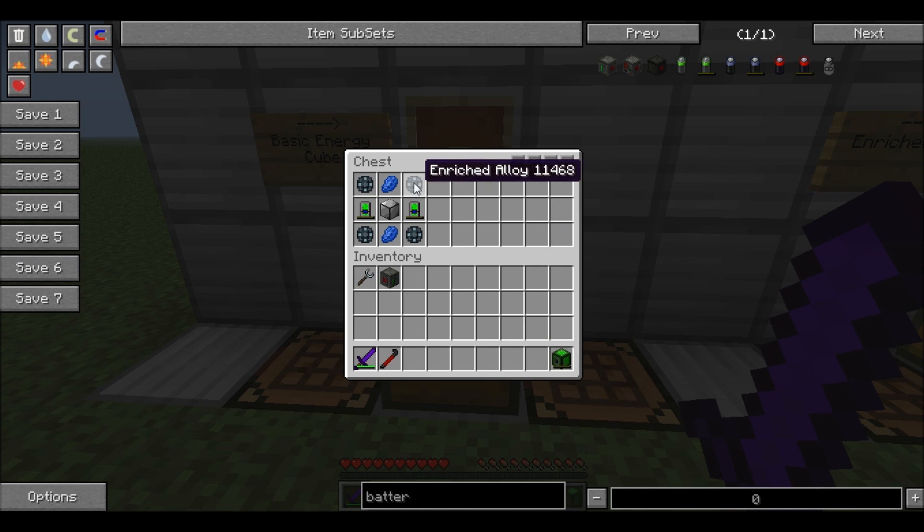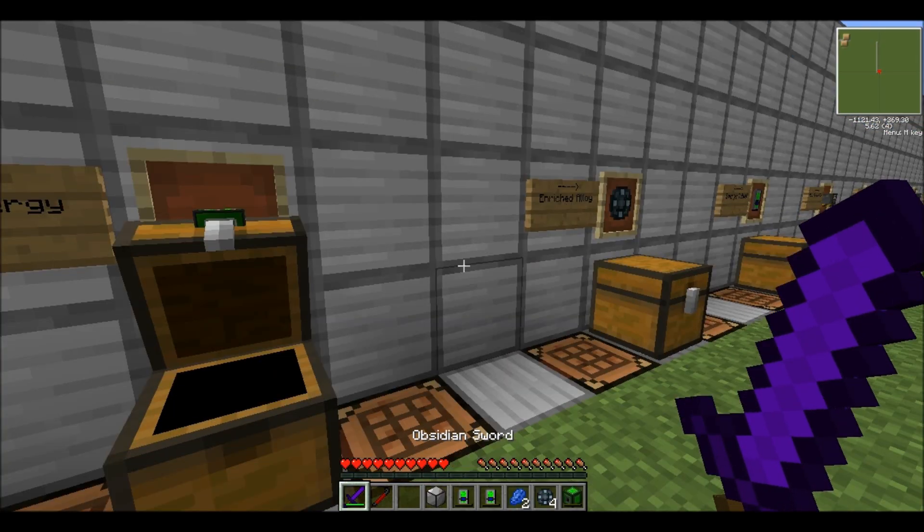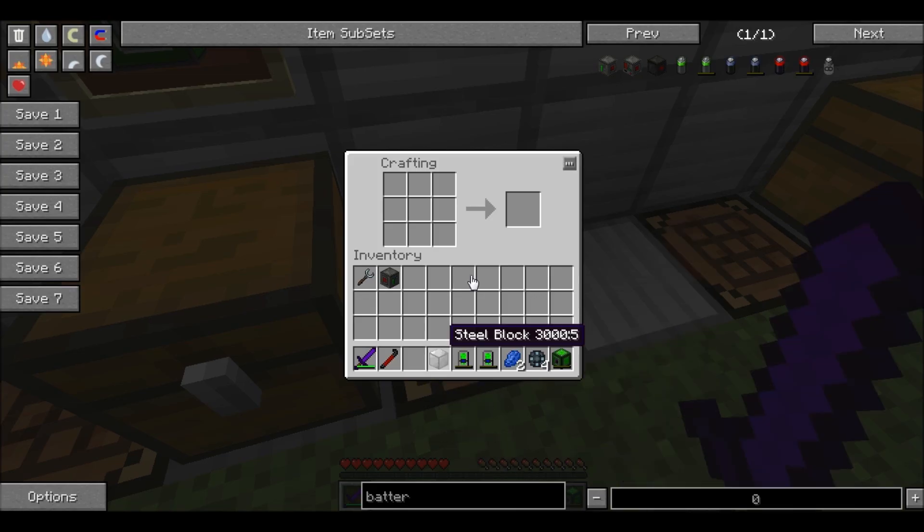As you can see here, the basic energy cube is made from four enriched alloys, two energy tablets, a steel block, and two lapis lazuli in this formation. I'll just take this out and we're going to line them up as so. And there we go — we have a basic energy cube.